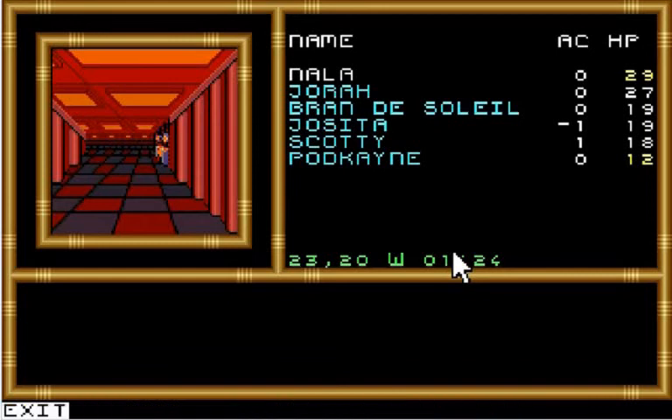Quest for Clues 4 says: save often, for you can die at any point. You won't be able to train or leave the ship once you've boarded. You must complete this part of the game before you can get a ship of your own. Upon entering the complex, immediately go up the air shaft in the northwest corner of the level to level 6.